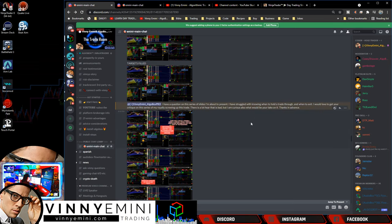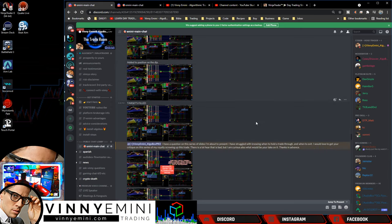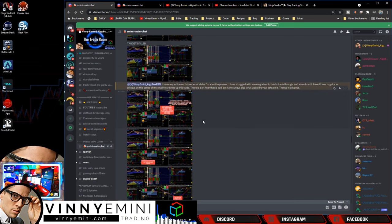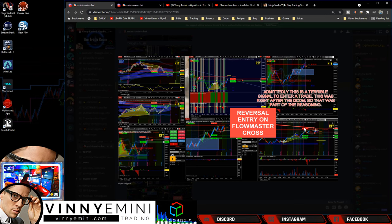Colton asked: 'I have struggled with knowing when to hold a trade through and when to exit.' He's probably not alone. The double cross double move is an easy one — there's really no question on when to hold on a DCDM. In fact, if you're someone always struggling with that, focus specifically on a strategy that targets your weakness. Use the double cross double move as your main strategy — it overcomes that weakness.